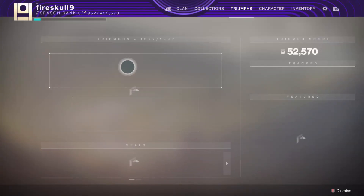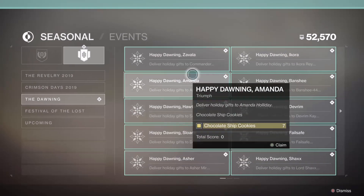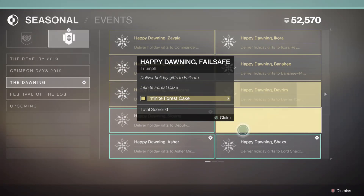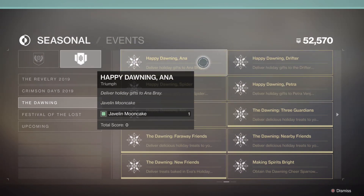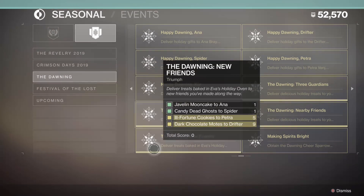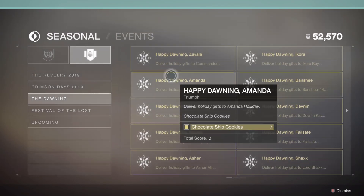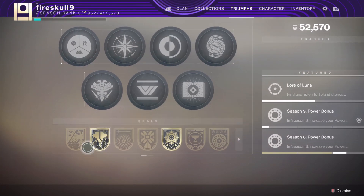Andre, go to your seasonal triumphs in your triumph tab. Go to events and go to the Dawning. I've noticed a bunch of new ones are just unlocked for me — I don't know why they just sort of appeared. Yeah, what all do you see? I just got a bunch of new ones for that, but they're all stuff from last year's, but they weren't like triumphs until now. That's weird.